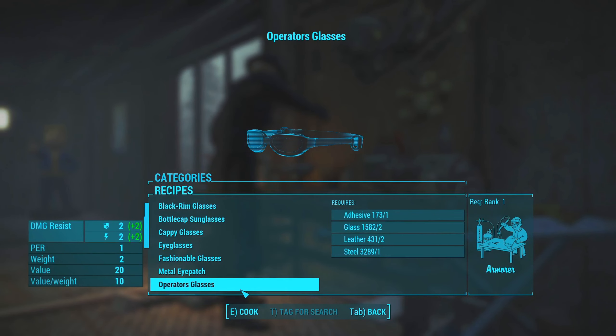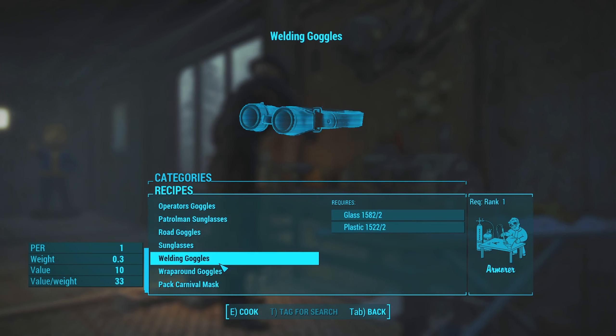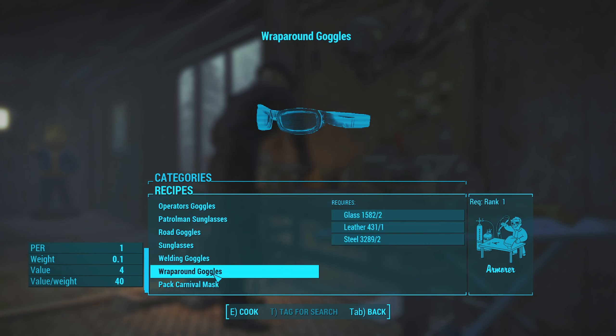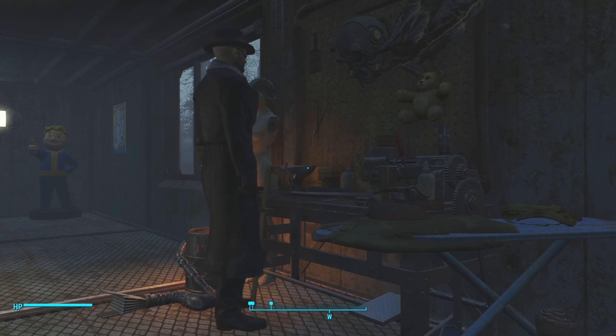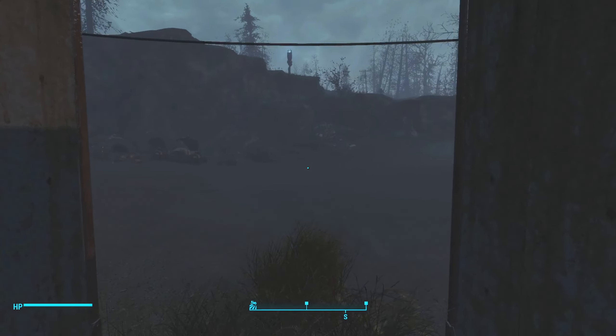You can build some weird stuff you could get - like again the fashionable glasses. You can do the tribal stuff, which might be a reference to Fallout 2, I'm not exactly certain. But these cappy glasses are actually kind of funny. I wanted to wear those but it really doesn't look well with my outfit - I feel like I kind of like this.